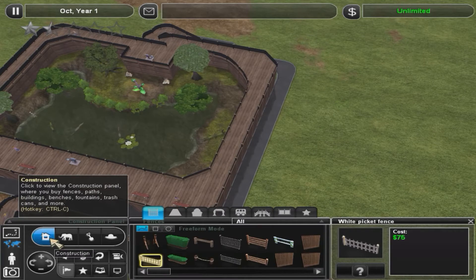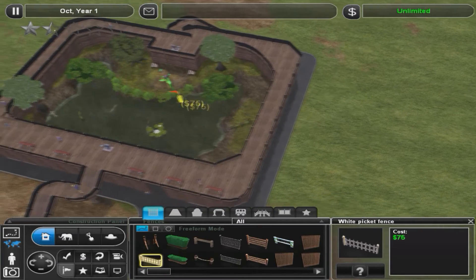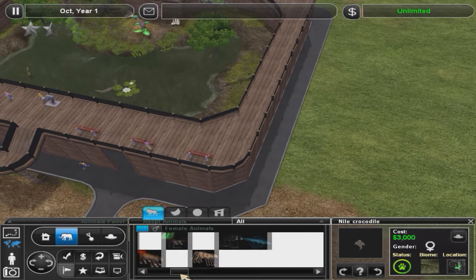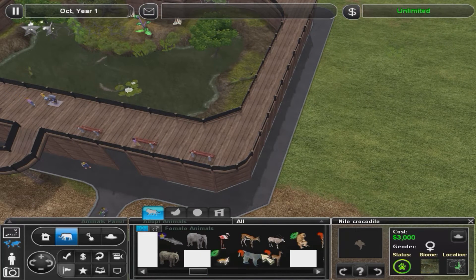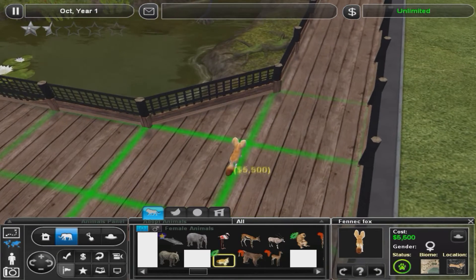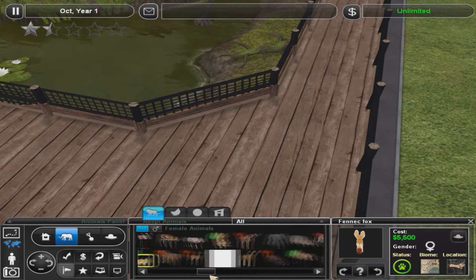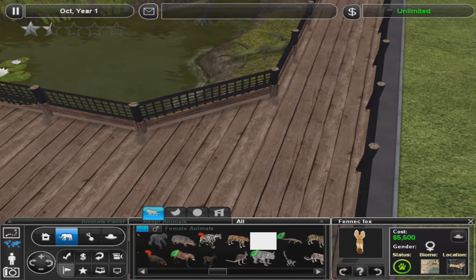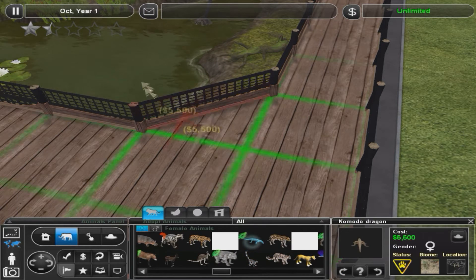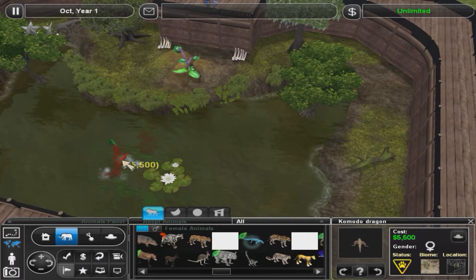One of the main reasons why I did that is not only for more animals in each exhibit — there are these really small animals, like the fennec fox. This is a really small animal but it requires a lot of space for what it is, and I thought it'd be nice just to have small little enclosures with these guys in them. Komodo dragons are rather big — they're about the size of a crocodile.